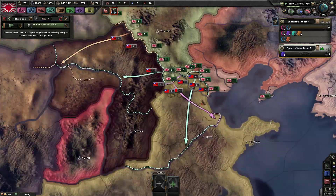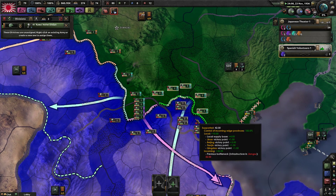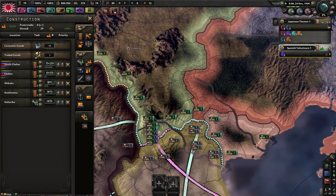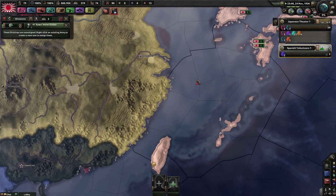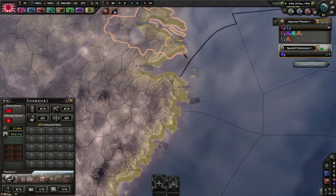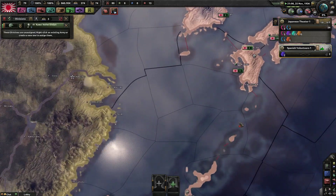I was going to fight a very conventional war in China but I forgot about the supply issues, and I'm going to really struggle to deploy many of my men on this front. So I think I'm going to scrap that idea and prepare to launch a big naval invasion in the south. Shanghai has a good port, doesn't it? Yeah — let's go off to Shanghai.